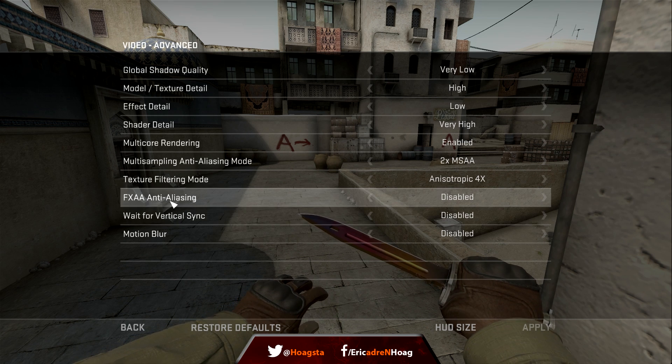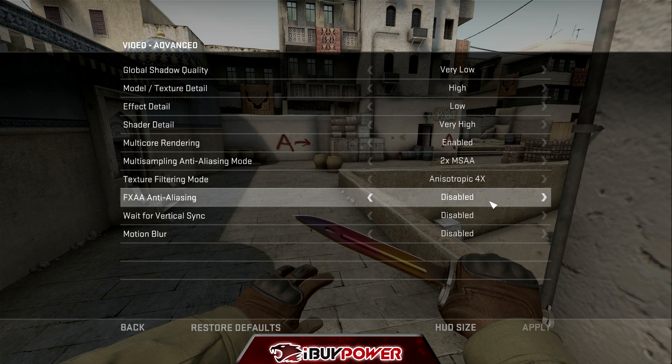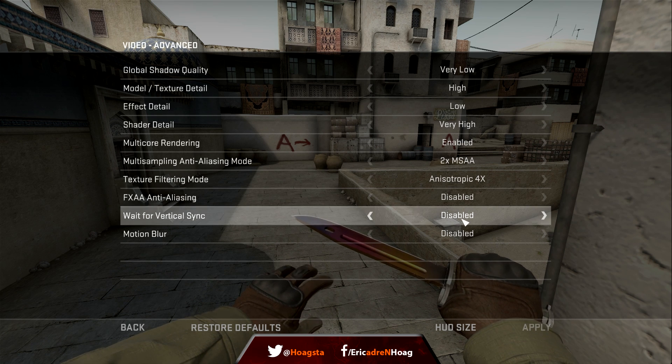The other anti-aliasing option — FXAA — I like to have disabled. It smooths edges and does the same thing as multi-sampling AA, but I think it actually adds a little bit of blur to your game because it does a lot of smoothing around objects. So I like to have this disabled. It's preference — whatever you like visually. My preference is disabled.